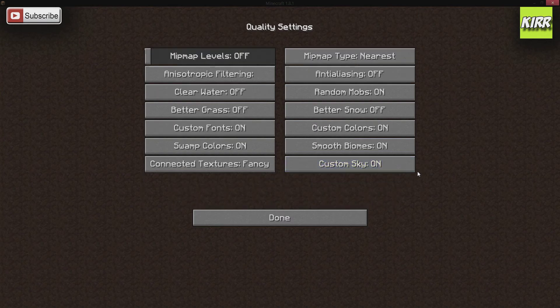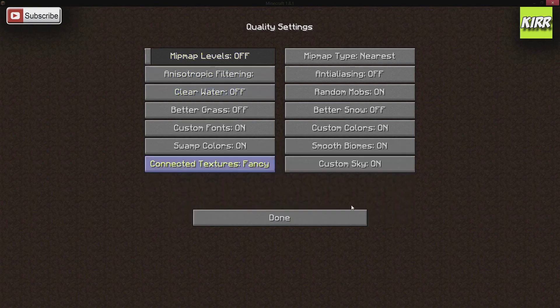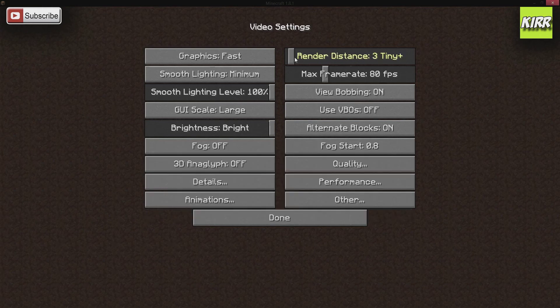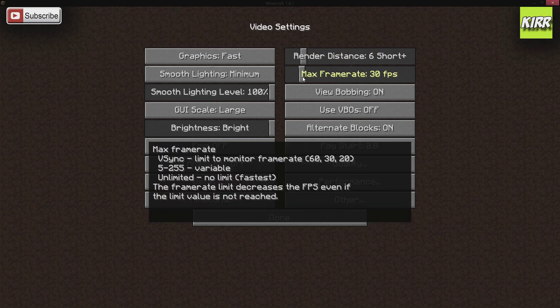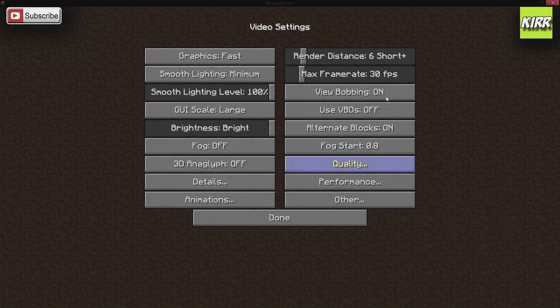Now if we go to Quality, turn your mipmap levels to Off. All this affects is how your game renders objects far away — you don't really need that, especially if you're going to turn your render distance down. If you're having problems with frames per second I would suggest keeping render distance somewhere between 2 and 6, and you can play with that to see what happens. I would also suggest keeping your frame rate maxed out at 30 so it doesn't work any harder than it has to.